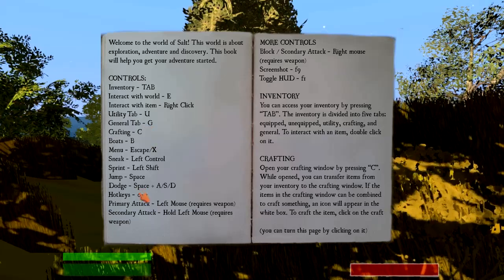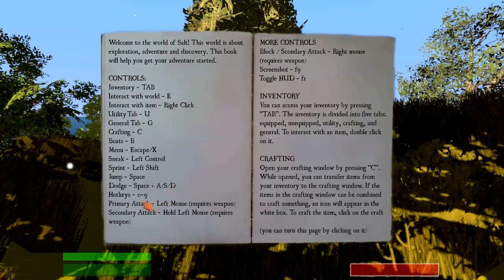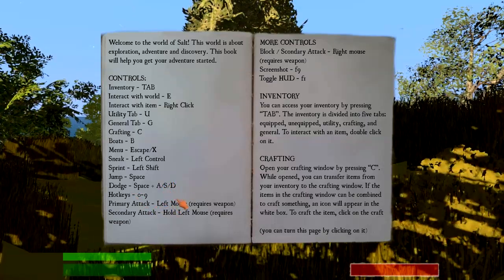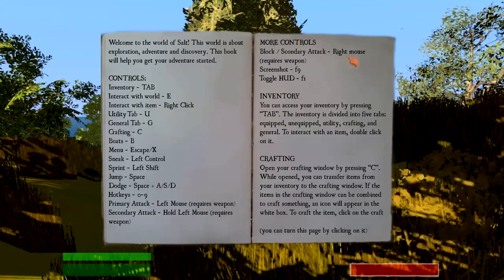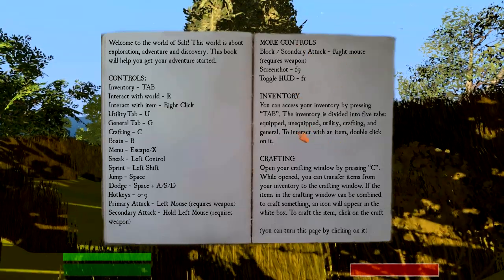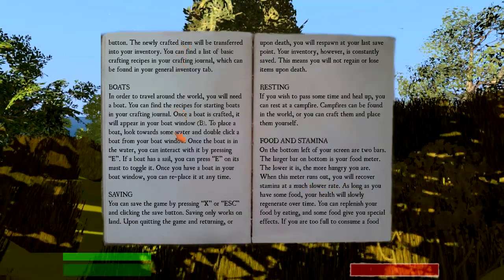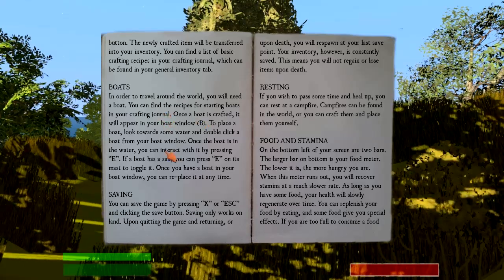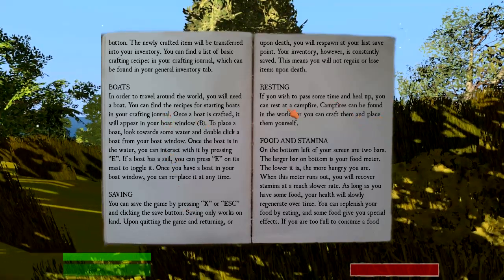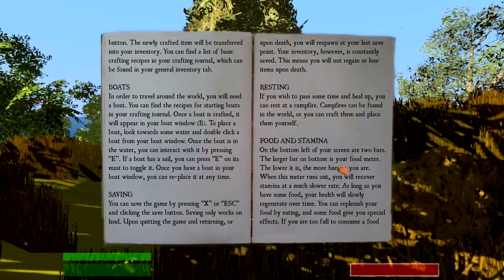So we have a bunch of basic controls here. Inventory is Tab, E to interact, right click. Dodge is Space and WASD. Primary attack, block. Accessing inventory by pressing Tab, crafting by pressing C. We need to make a boat — that's one of the things I want to get accomplished today. We can rest at a campfire. Bottom left of the screen, two bars.